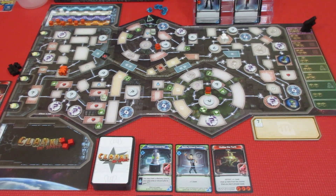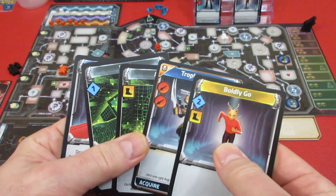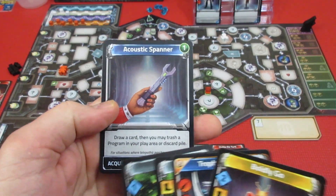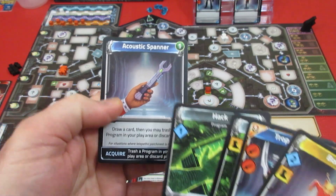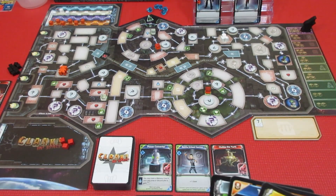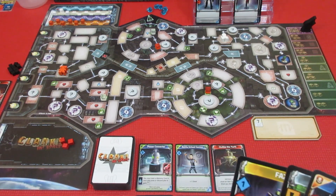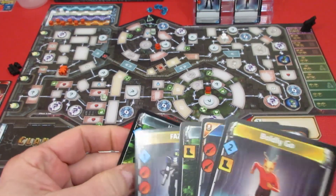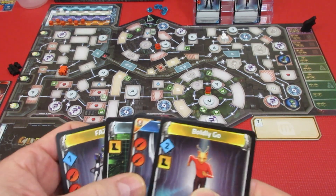Okay, what do we have? We have two movement and two minus two clank. Let's do the acoustic spanner first — draw a card and then you may trash a program in your play area or discard pile. We'll play the hack down, but we're going to draw a card. And we get a phaser. Then you may trash a program in your play area or discard pile — I think we still get the credit for this, but we're going to trash it.